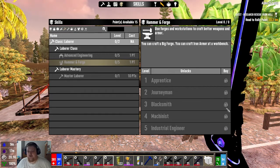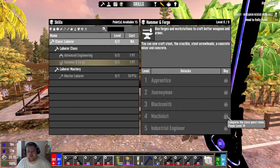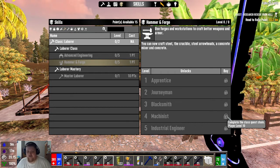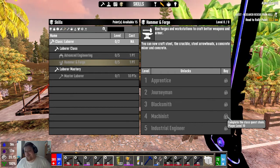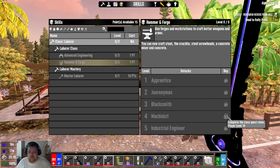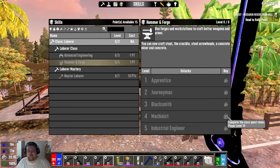Don't make too many of the cheap forges. Make the big ones as soon as you can so you can start improving them — faster crafting, et cetera. You can also get the concrete mixer. If you can get a concrete mixer by level 10 for your second horde night, your bases are going to be a lot more sturdy.